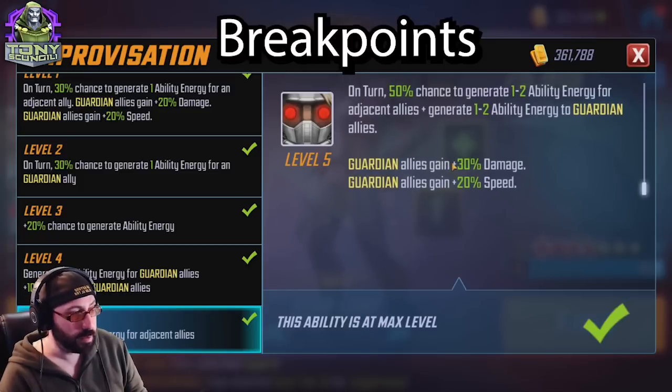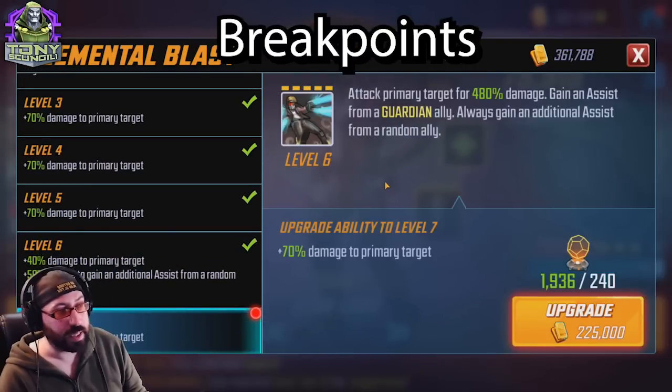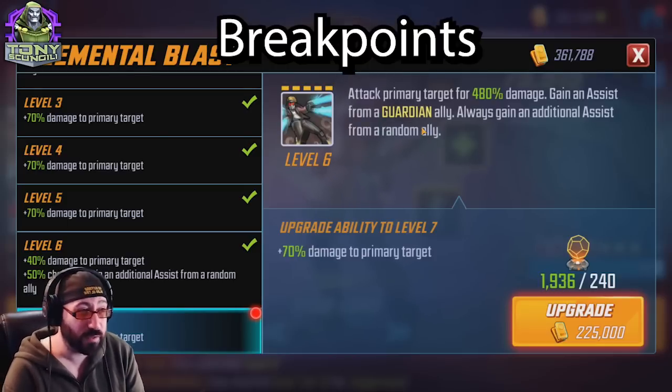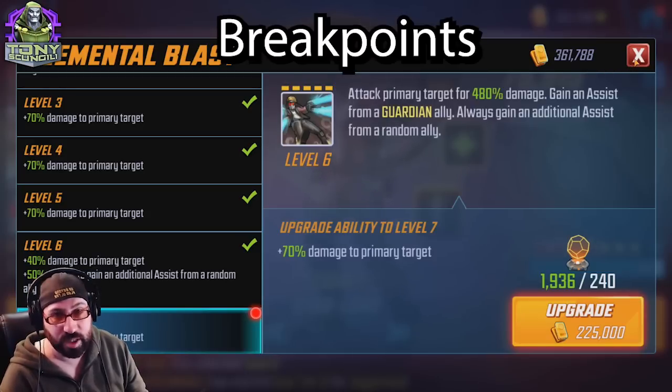The guardians' damage and speed tier four matters a lot for the Guardians team specifically. Elemental Blast is a tier four that gets a little better as you push real end-game content since his damage falls off slightly. The biggest deal is gaining an assist from a Guardian and an additional random ally — if you have a second Guardian on the team like Groot, you're guaranteed to assist, making this a big damage attack. The tier four isn't necessarily required but may be needed if you're pushing hard content.